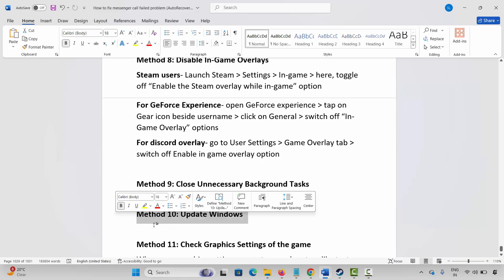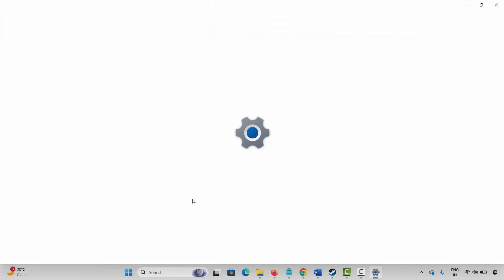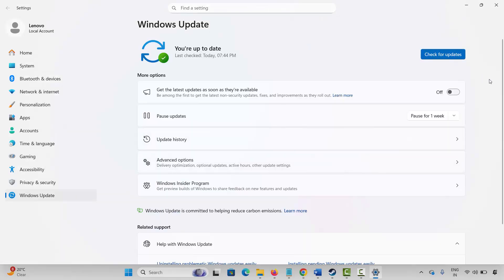Next method is to update Windows. Go to Windows search, search for check for updates. This will take you to the Windows update page. Click on check for updates and it will search if there is any update available. If yes, update your Windows to the latest version and then check.